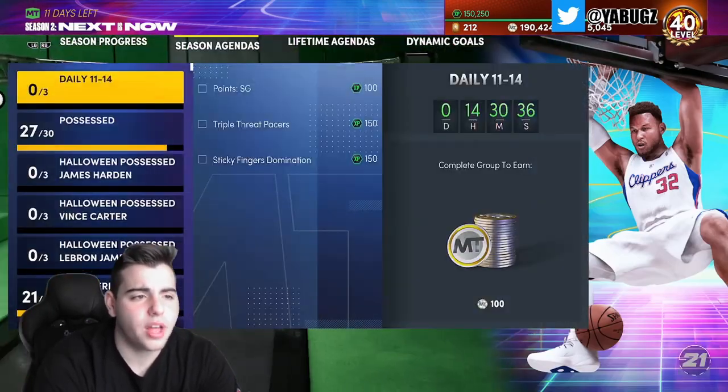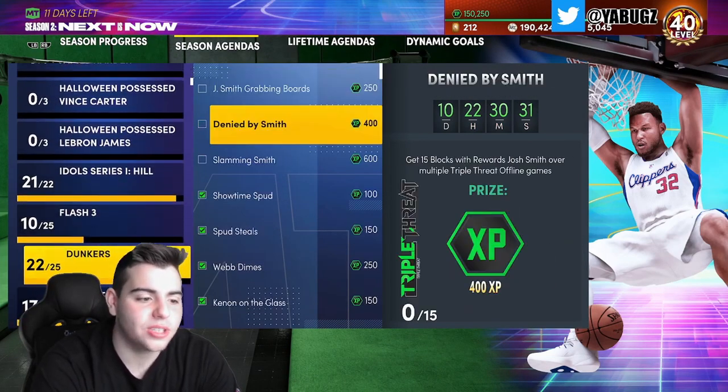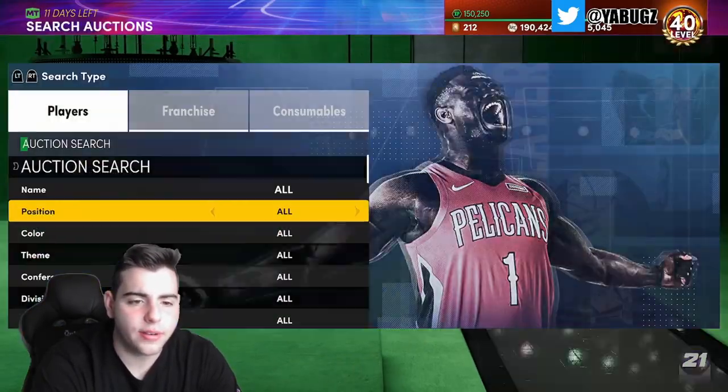No XP challenge today, which is a good day. We have Blake so we don't have to worry about that. Let's keep talking about the market — I personally think the best investments are rubies and amethysts.